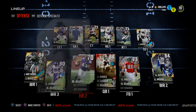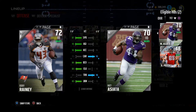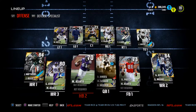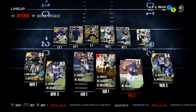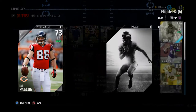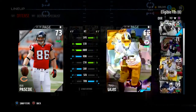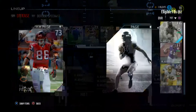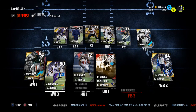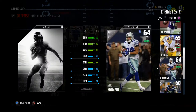Next up is the running backs. We don't really have anything great here, but we've got Bobby Rainey — he's got about 87 speed and agility, so he'll be okay. We also have Asiata, who's going to be that red zone back for us. For fullbacks, what I like to do is put my tight ends in at fullback. Jordan Reed I like to put in at the number one fullback, and then Darius Green at number two, because of some packages — we'll be able to get a wide receiver tight end.